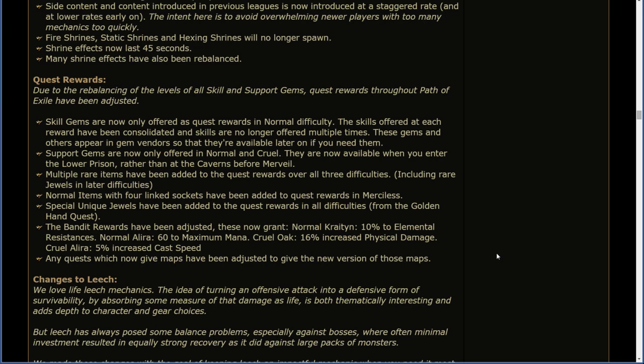Special unique jewels have been added to quest rewards in all difficulties from the golden hand quest. The Bandit rewards have been adjusted. These now grant: Normal Kraityn — 10% to elemental resistance; Normal Alira — 60 to max mana; Cruel Oak — 16% physical damage; and Cruel Alira — 5% increased cast speed.